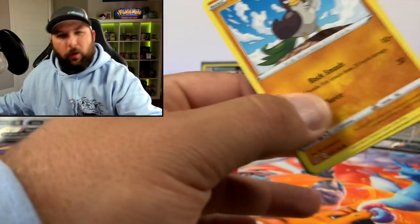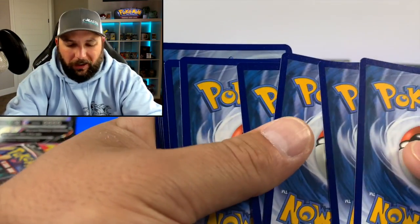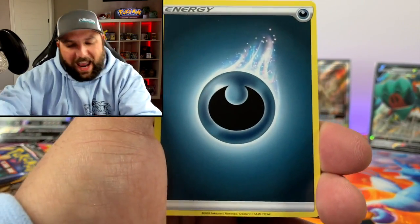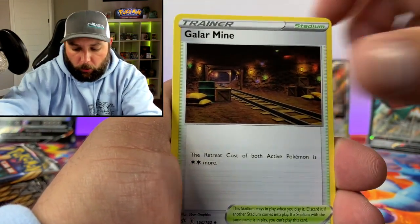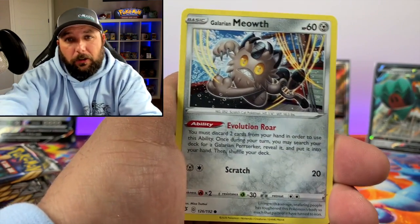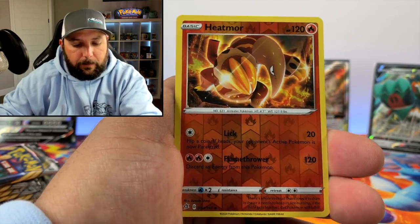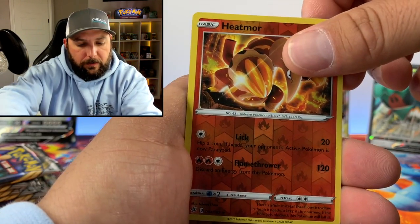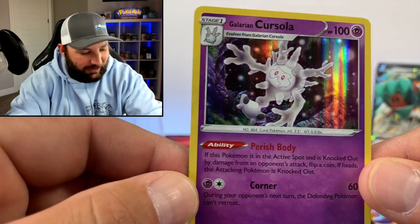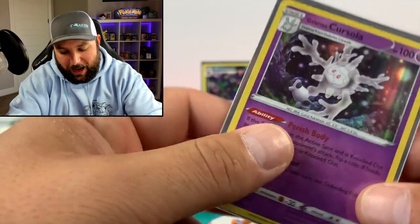Let's get into the first pack. The Rebel Clash binder is looking muy fuego - very good. I'm really happy how it's turning out. A lot of people have had hit or miss experiences with Rebel Clash - they call it 'Rebel Trash' or they love it. For me it's been pretty good. From this pack: Corsola, Litwick, Heatmor for the reverse, and Galarian Corsola for the holographic rare.